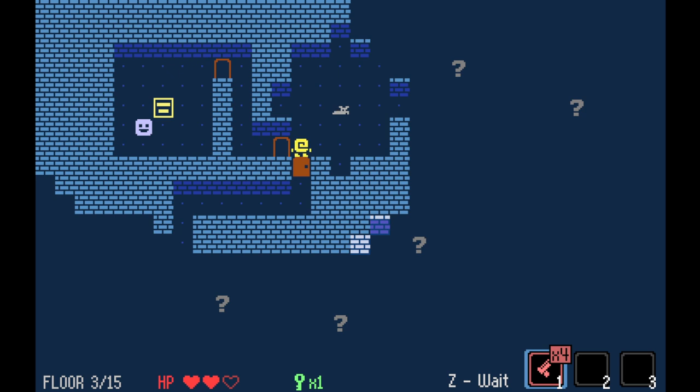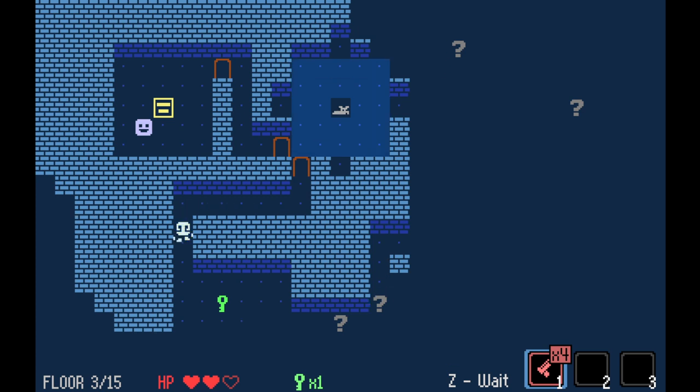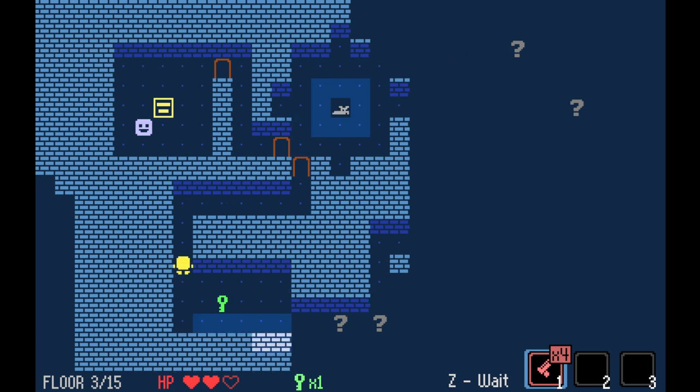Up here is a dog. The dog has a little vision cone that kind of pulsates in and out, and if you get caught in it, it will chase you until the end of time. So obviously avoid the dog. It's a heist game.